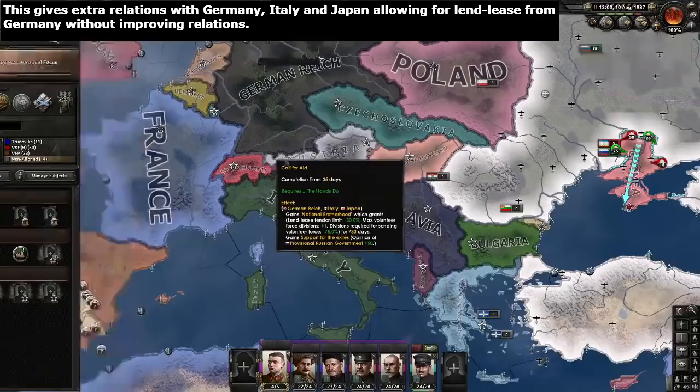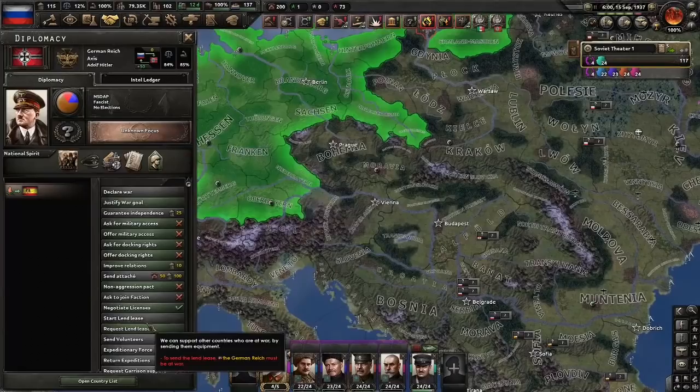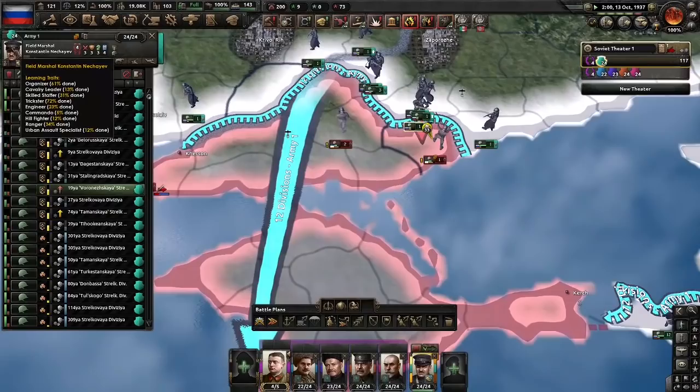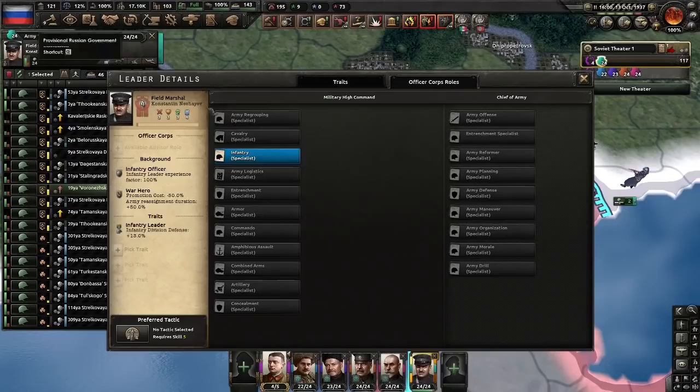Now we can get Lend-Lease from the main three countries — Germany, Italy, and Hungary. Very nice. They'll basically fuel us for everything that we need. Now let's consolidate our power. And there you go — Constantine has reached level 4, so he will be our infantry specialist. I was hoping, for when Dimitri defected, we could make him the armored grouping specialist, but oh well — it's luck at the end of the day.